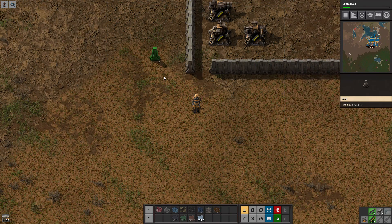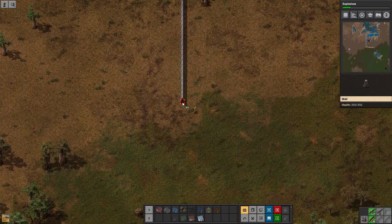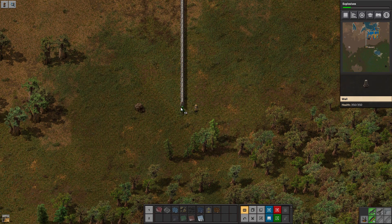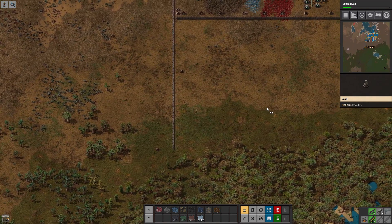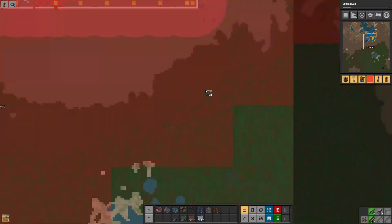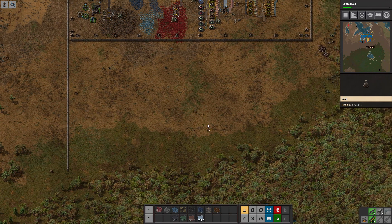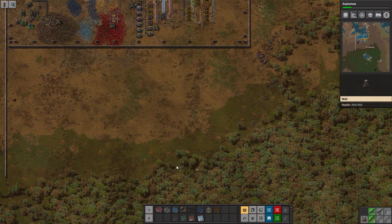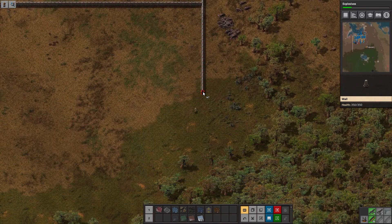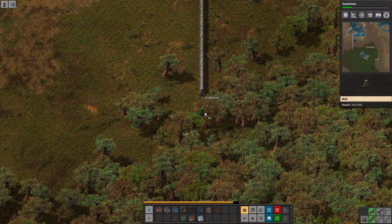Go ahead and extend this wall down — let's say 100. Go to 50. Oh, that's right, I'm crafting more — that's why it kept going up. We are going to run into the forest. This is where I wish I either had robots or grenades.